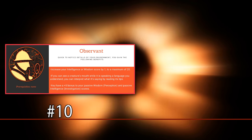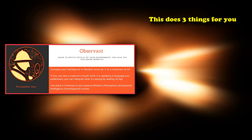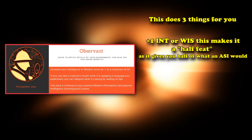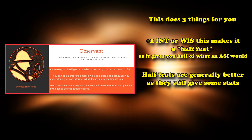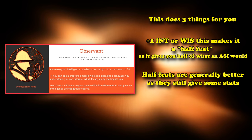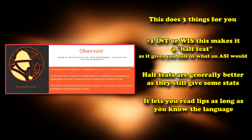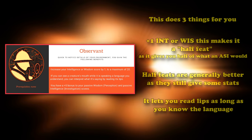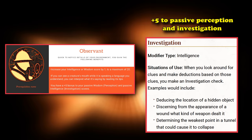At number 10, we have Observant, a feat that's not actually super useful in combat at all. Observant gives you three benefits. One is an ASI increase where you can choose to increase your intelligence or wisdom by one, which already makes it a great choice as a half feat for its stats. It also has a niche use where it allows you to read people's lips, as long as they're speaking a language you understand.